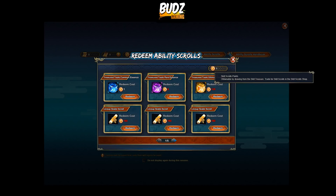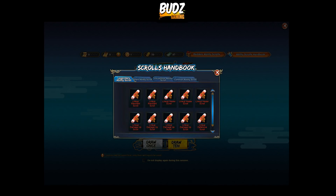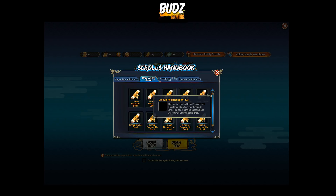There are also skill scroll points — every time you draw you can get those. And there's the ability scroll, which is nice: on round 3, increase resistance for your lineup by 25% and the effect can't be cancelled and will continue until the battle ends. There are also lots of lineup damage-up scrolls: 9%, 15%, 25%, and 38% — plus defense scrolls. Very nice addition.